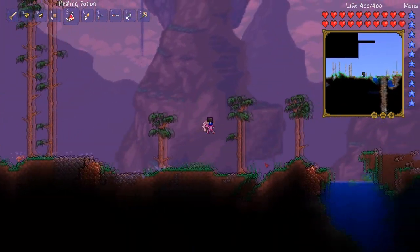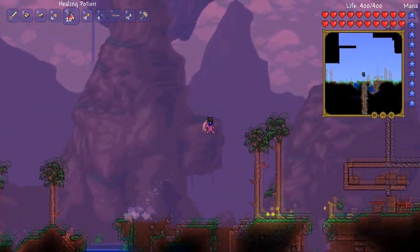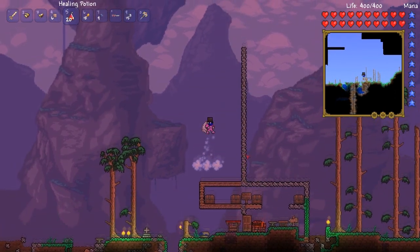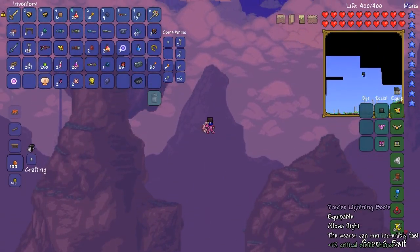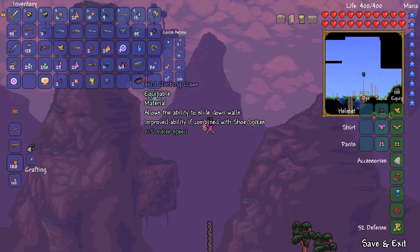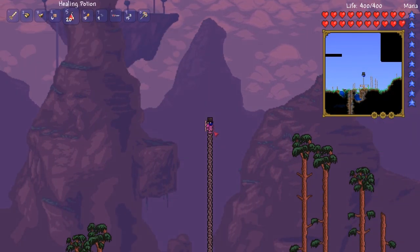So guys, that is how you make the lightning boots. They are very good — nice speed and allows flight as well. They make you fly even higher. That's how you make them, thanks for watching this video guys and I'll see you in the next one, bye.